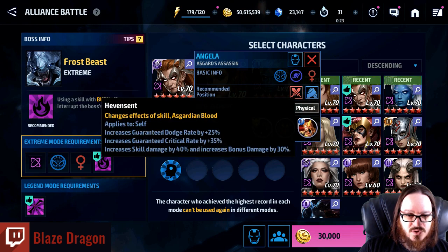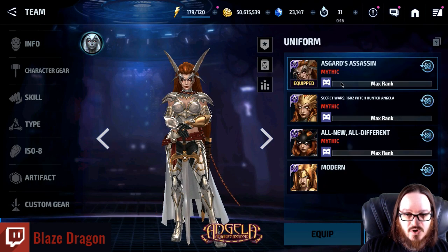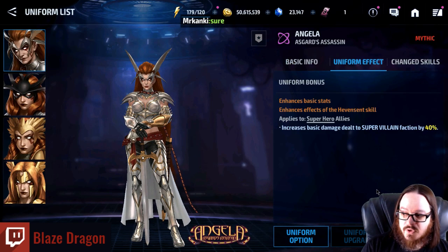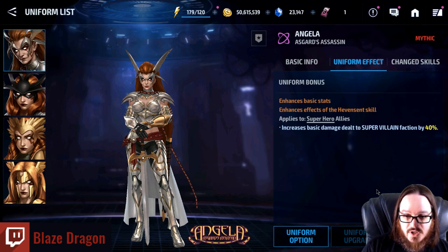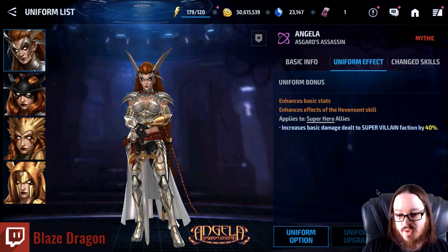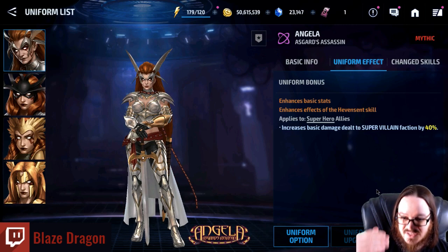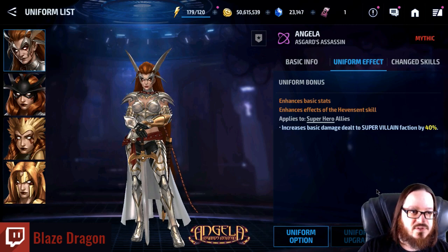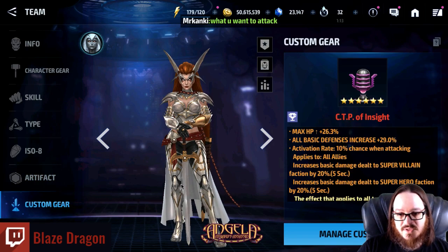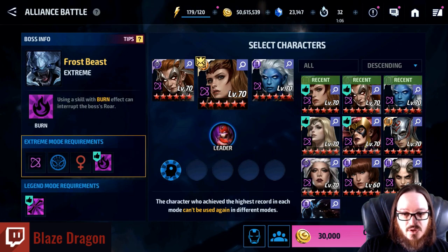The big winner for supports is Angela — she is exceptionally powerful. You have to go to her character's uniform, Asgard's Assassin. If you don't have this uniform, don't use her. But with it, her support potential is incredible: superhero allies, which applies to Scarlet Witch, increase damage dealt to super villains by 40%. Damage dealt is the best support skill in the game — it is damage amplified after resistances versus prior to them, making it better than all attack. She is absolutely worth an insight and is used across multiple teams and days.